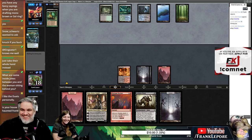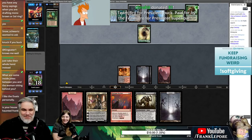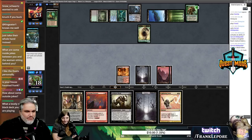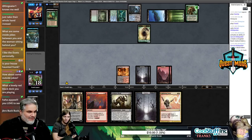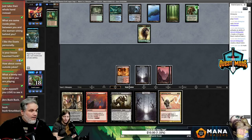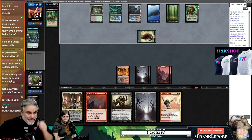Next turn they get to make a beast and Garruk anyway, so we don't get to stop them. No white mana — I would have really been good here. We have six sources of white mana, maybe, plus Golos, Solemn Simulacrum, Coalition Relic — nine total cards that will get us white mana. Apparently not enough — ten is where you really want to be. Thriftymitch says they like the duets personally.